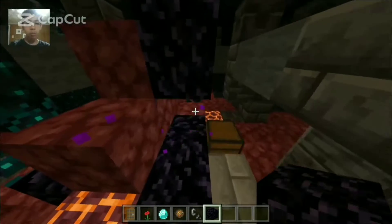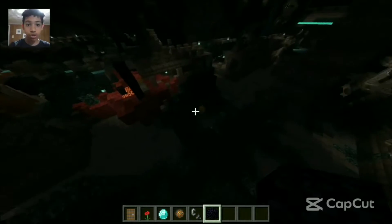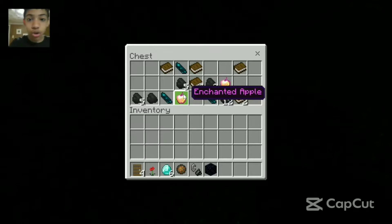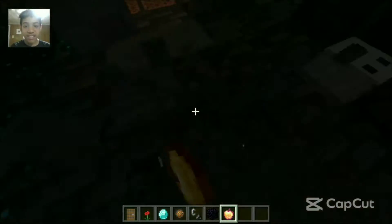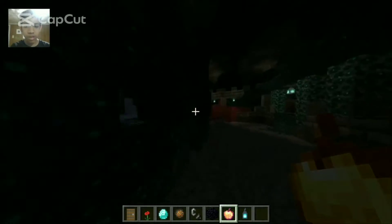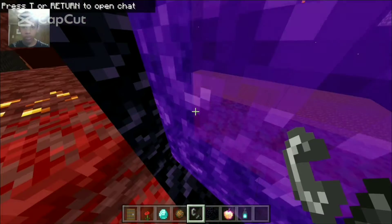I'm not going to the nether just yet — I want to see what we've got. Wait, there's a chest — what? There are two enchanted golden apples in a chest! How rare is that? Oh my god, this is probably the rarest cave I've ever seen. Okay, let's go into the nether — hopefully we spawn on a bastion.